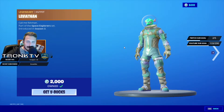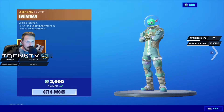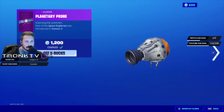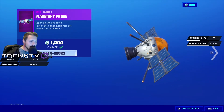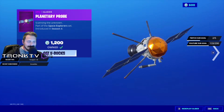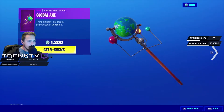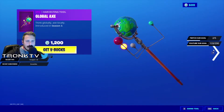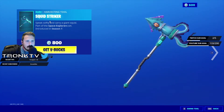To start off we have the Leviathan skin, introduced all the way back in Season 3 — pretty dope looking skin, I love it. The Planetary Probe glider is here too, I remember when this first dropped I thought it was the best glider in the game — 1200 V-Bucks. We also have the Global Axe for 1200 V-Bucks, again Season 3 stuff.